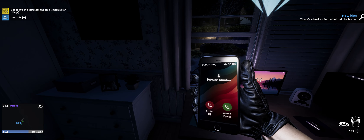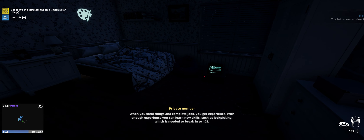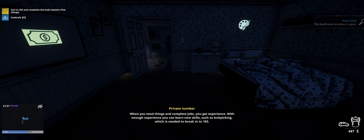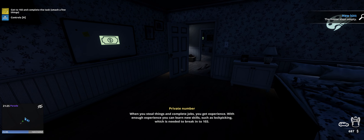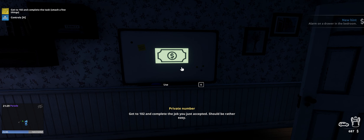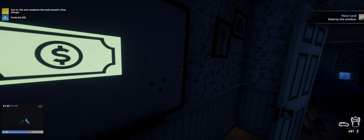A lot of phone calls at the beginning of this game. When you steal things and complete jobs, you get experience. With enough experience, you can learn new skills such as lockpicking, which is needed to break into 103. Get to 102 and complete the job you just accepted - should be rather easy.